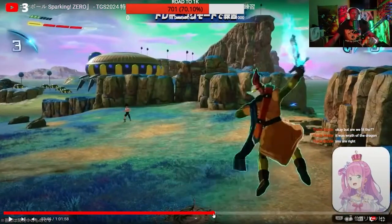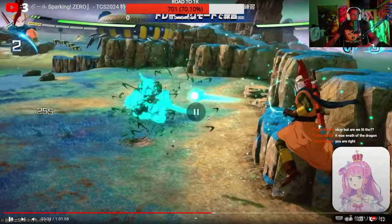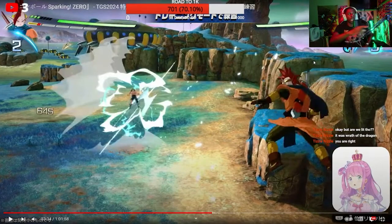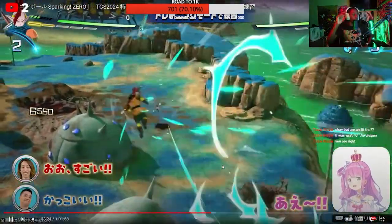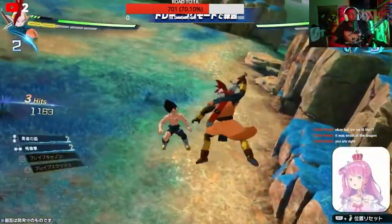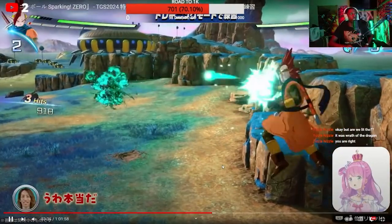Here we go — Brave Sword Attack, this is the one I wanted to emphasize. Look at these slashes if you freeze frame — you can actually hold this. This might be his heavy attack that you can hold, because it doesn't look like he's executing a skill. This charge-up move could be something you hold and throw out as a slash. No move indicator comes up and he just slides it.